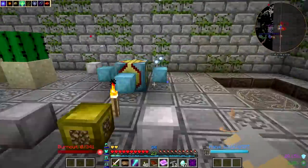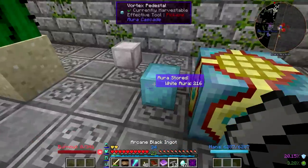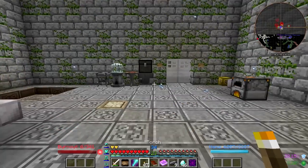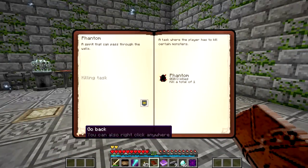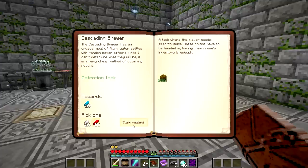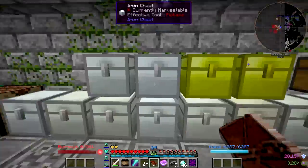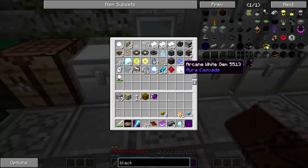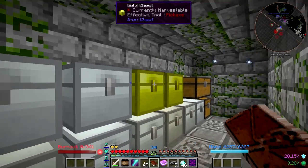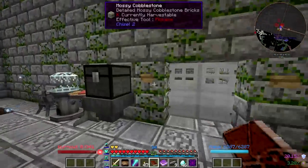Alright guys, I am back and it looks like our brewer is now finished. Let's get started on the black gems for the enchanter. I've also got a couple of quests to turn in — Aura Theory is complete and I'm going to go with the red aura crystals for a little variety. We'll put all the aura crystals in here — that's where my other arcane gems went — and put the brewer and stone bricks away.